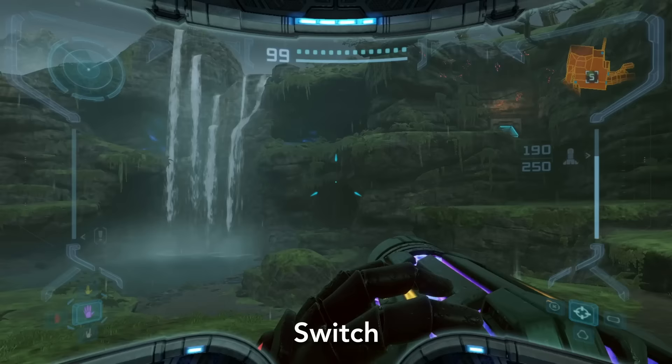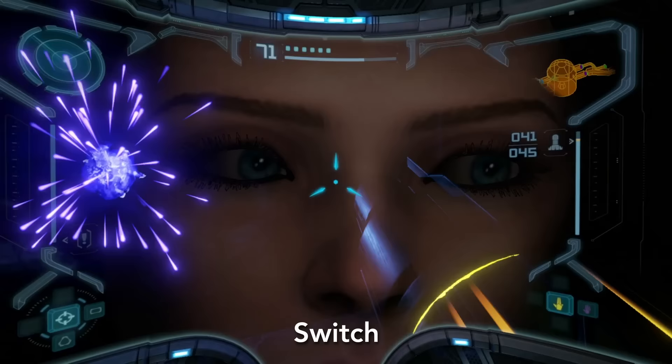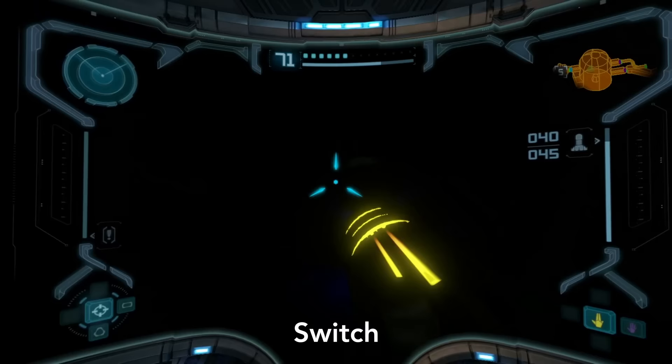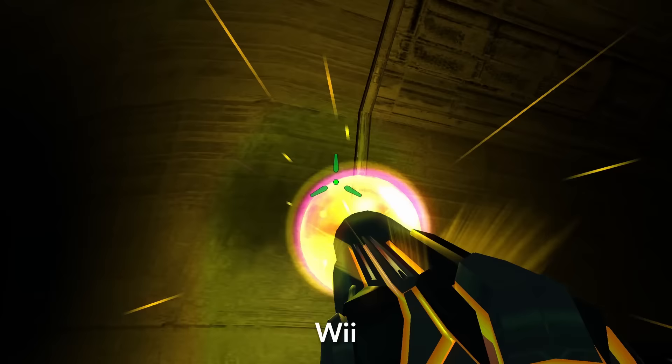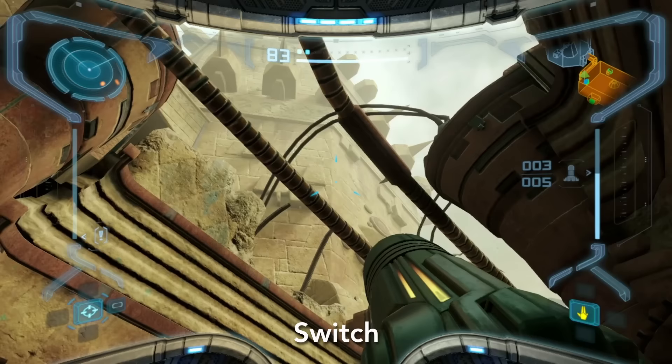The low-res, low-framerate animations on the old beams looked bad in a way that was still kind of cool, but the new fluid ones look like the effects were always supposed to be. Enemies no longer freeze with an N64 ice effect, and Samus's visor reflection is much more lifelike. The detail of her eyes following the cursor was in the original game, but it was much harder to see.